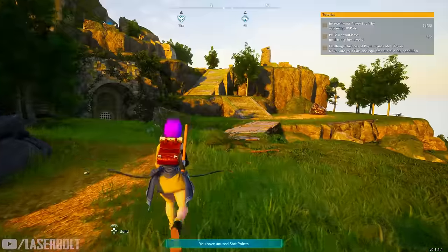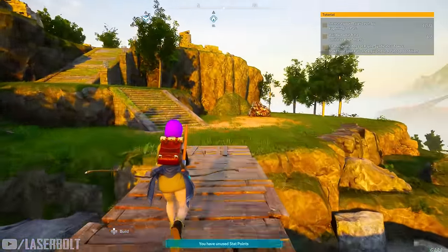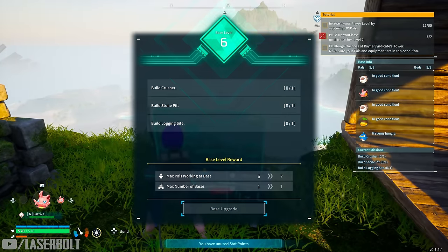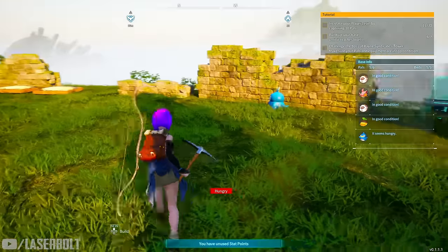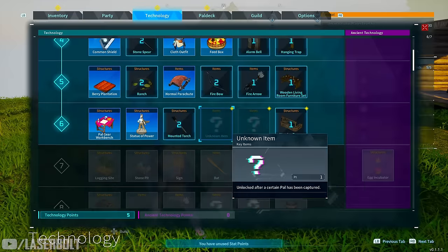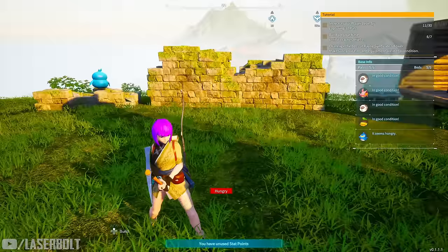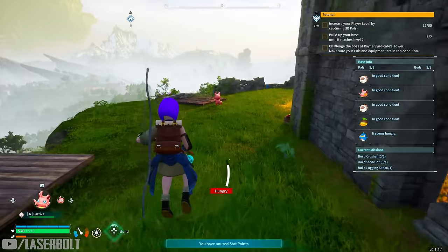Make sure you're constantly leveling up your base. You level up your base by completing the assignments found within the Pal Box management menu under missions. Complete those missions and that will allow you to upgrade your base, giving you access to different items and the ability to have more pals working. The more pals working in your base, the faster you'll be able to get stuff completed.